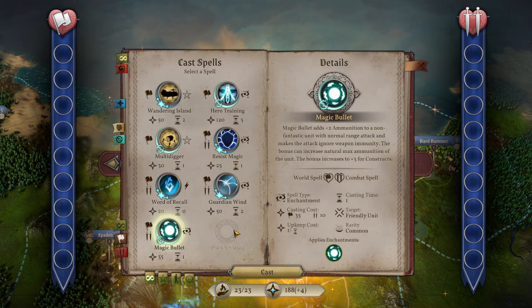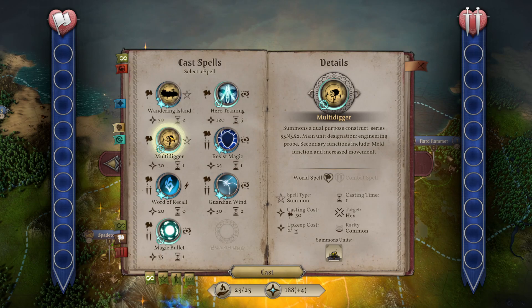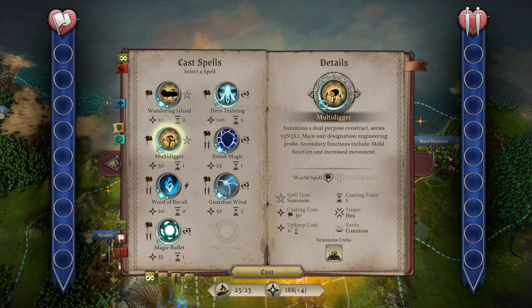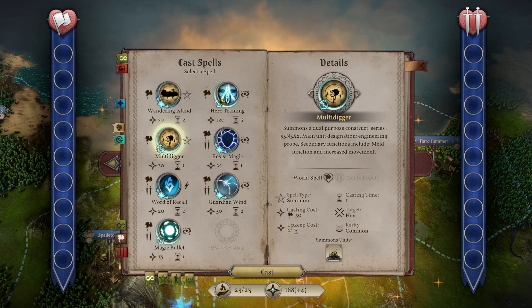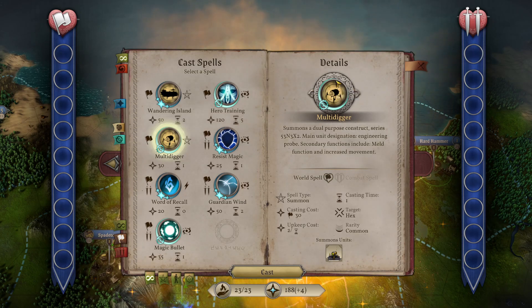The Multi-Digger is a new spell specific to the Soul Trap. It's a summoned engineer with an upkeep of two mana. It can be used like a spirit - it can meld with a mana node - but it walks on the ground so it's not as good for exploring. However, it can still be used as an engineer. If you're short on food and gold but have an abundance of mana, you could summon these guys.